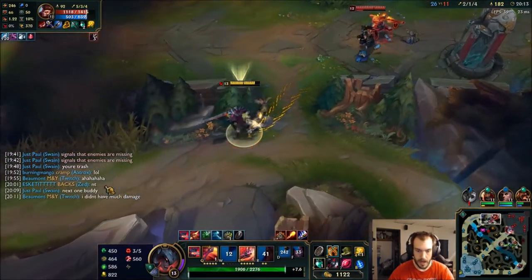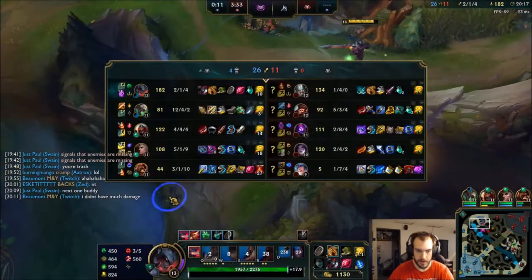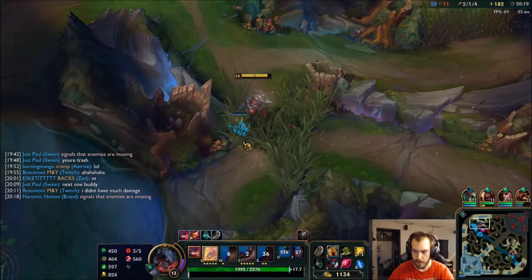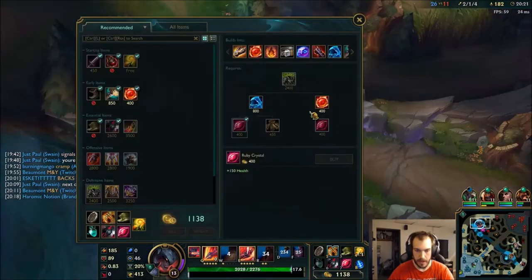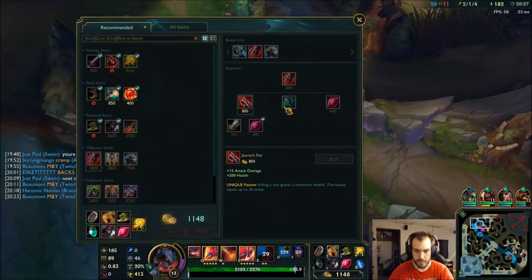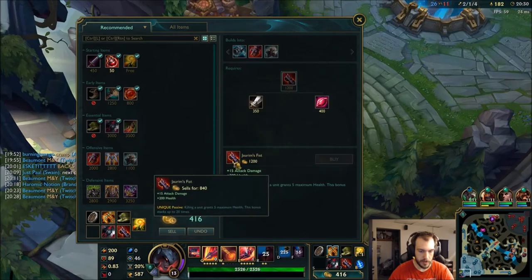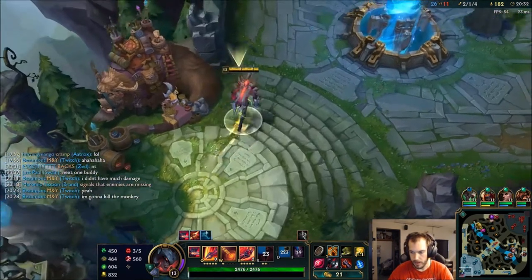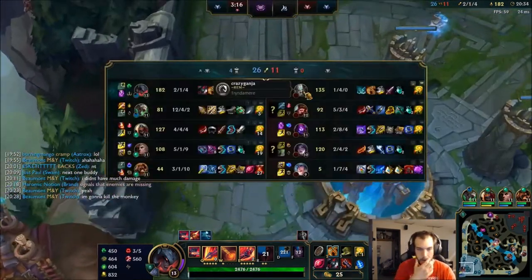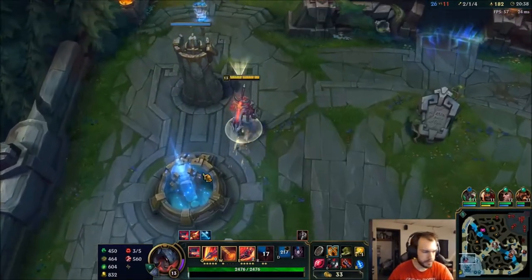I don't want to fight into that — that's not something I want to be a part of. They will still wreck me. I'm gonna back and grab my Joram's Fist here. Perfect — I can sell this, don't need the extra healing. Grab the extra health and head top lane. I don't think anyone got Rift Herald.